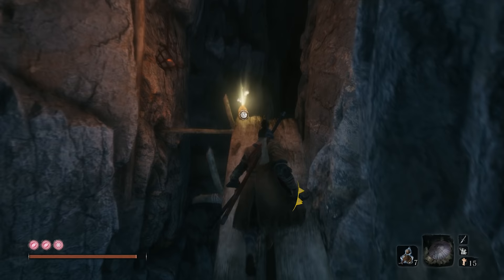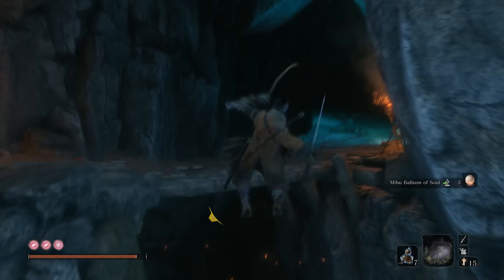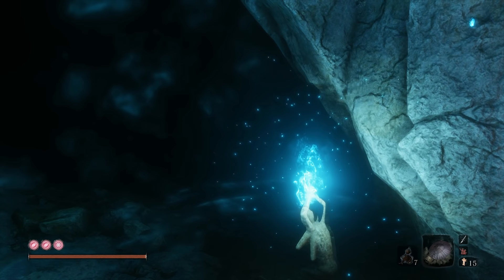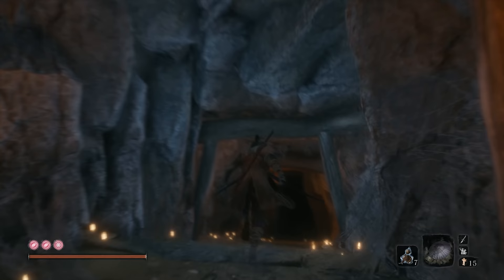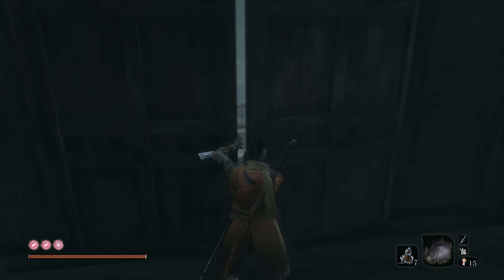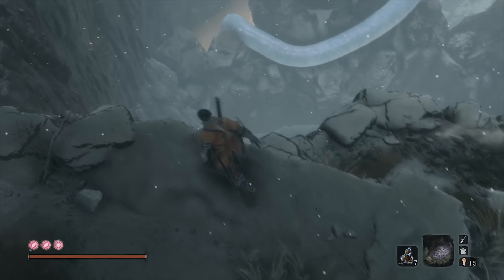And now it should start making sense in your head where we are and where we're looping back to. This is really cool. The gunfort is just a really, really well designed and well put together area — from how they foreshadow threats to how they place enemies, everything about it I like. And then the actual construction of the level leads to clever stuff like that. And finally, a use for the gunfort shrine key, which we got right after beating Genichiro, so we could have gotten up to this point and no further.